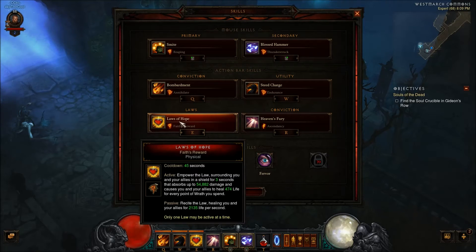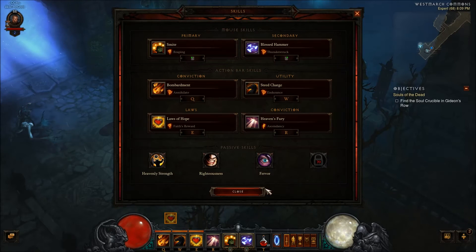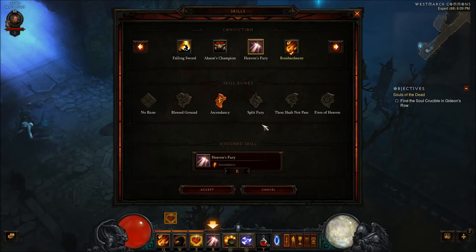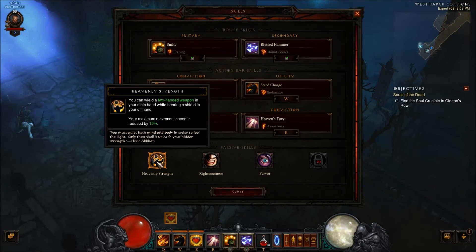I'm using Law of Hope right now just to take a little extra damage. When this build is done I plan on using Law of Valor with the critical rune just to get a little more DPS. And Heaven's Fury with Ascendancy does a little extra holy damage and gets me some life leech.